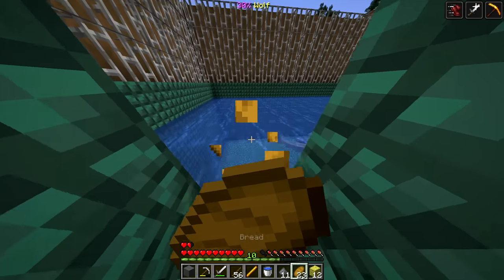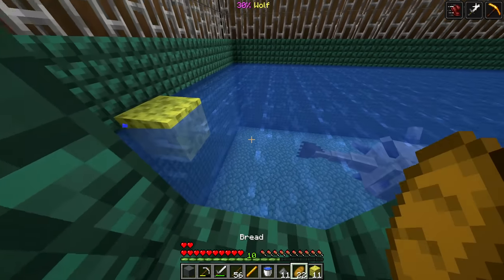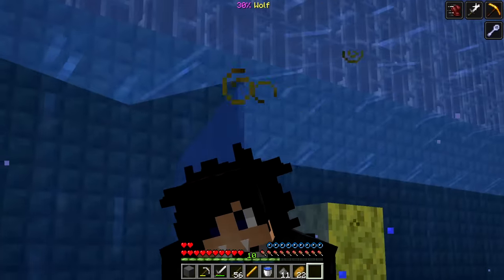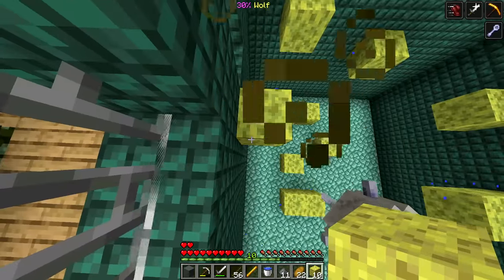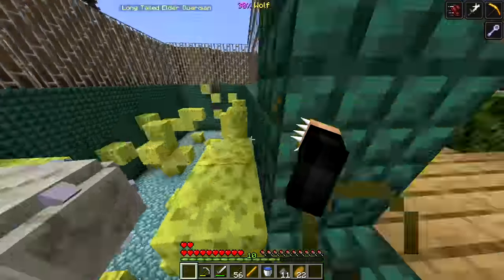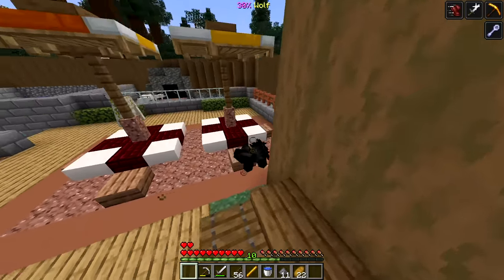With the sponges, I gotta make this a lot less watery. One, two, three, four, five, six, seven, eight - that barely worked. Let me get the water out of here - now with all these sponges let me do the final step, which is first making a staircase and then leading the wolves to this. Let me see if I can find them - oh they're right there!